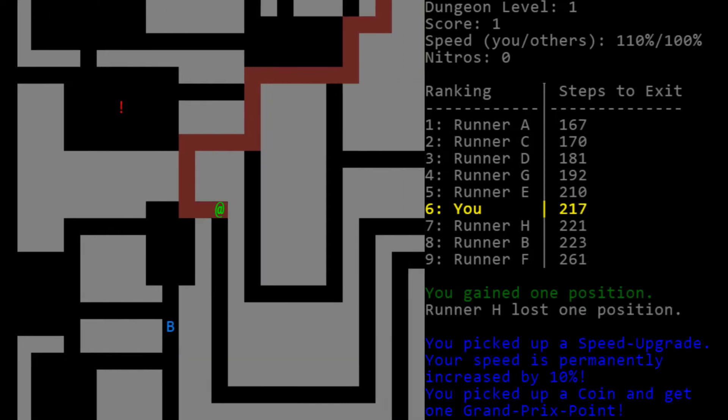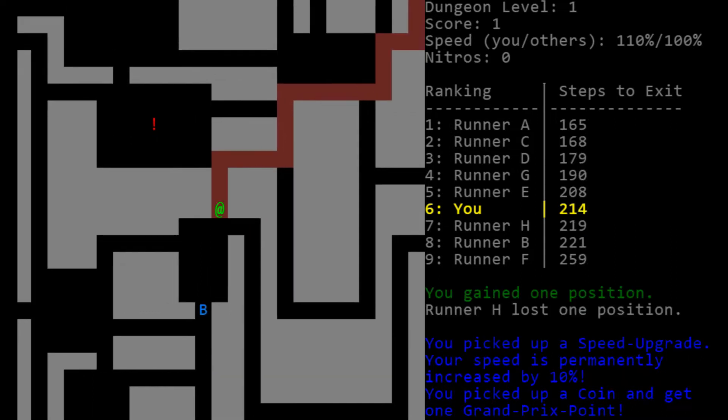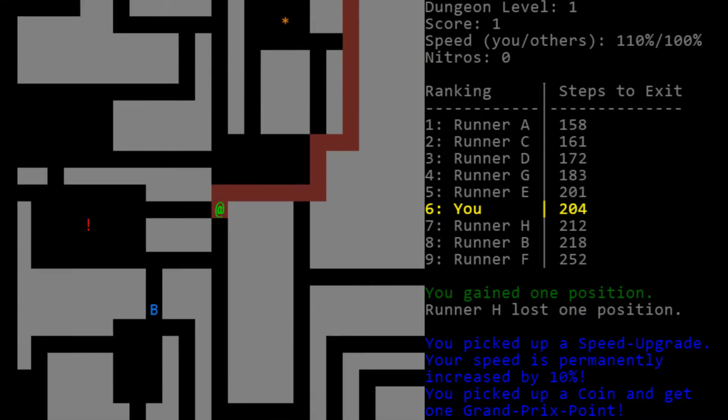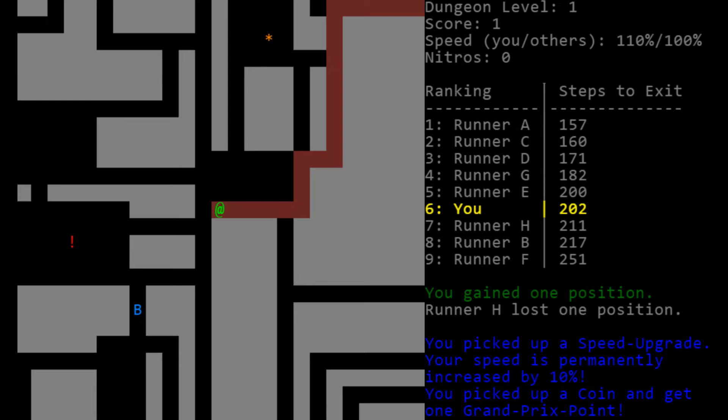The first few levels, especially now that we have a speed upgrade, we're faster than everyone else and we get diagonal movement, so the first few levels should be easier. I think it's most worth going out of your way to grab things in these first few levels. This nitro is actually an interesting decision — it depends on whether we can easily get first place on this floor. I'm going to leave that nitro there. Here's another speed upgrade — those are the things we really want.